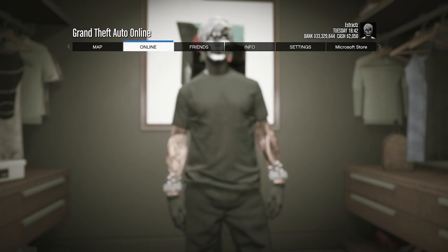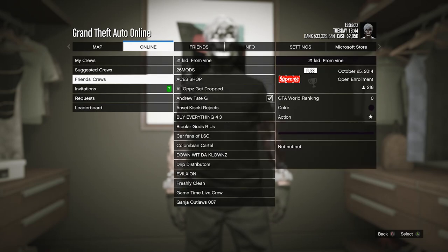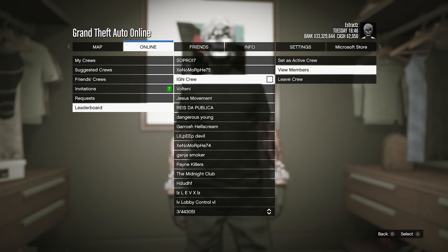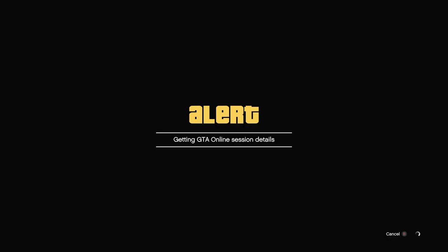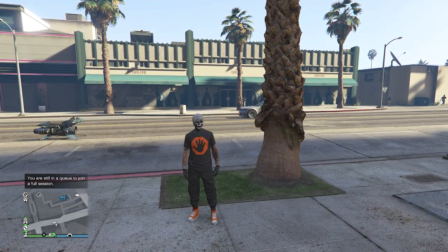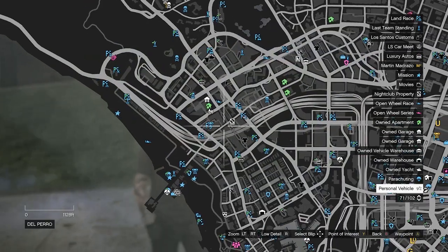From the pause menu, join one of your friends that are online. If you don't have a friend online, go to Online, go to Crews, and join somebody in your crew, friends' crews, invitations, or the leaderboard. Once you find somebody online, join their profile. You should see the logo transfer over to the black t-shirt when you load into a public session.